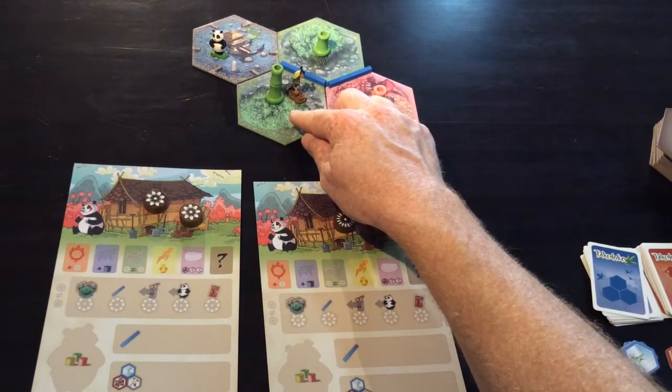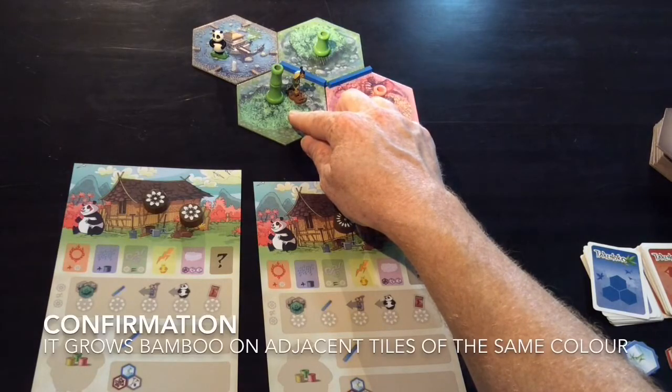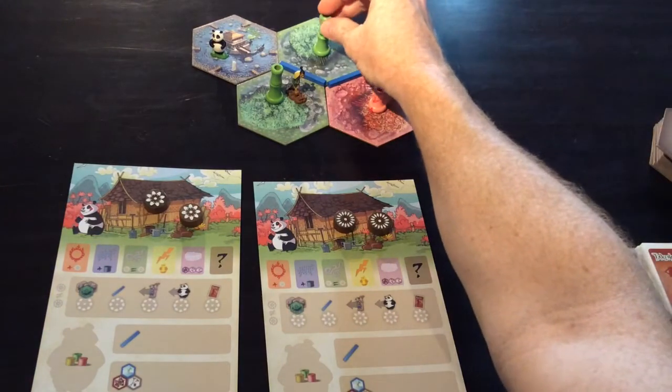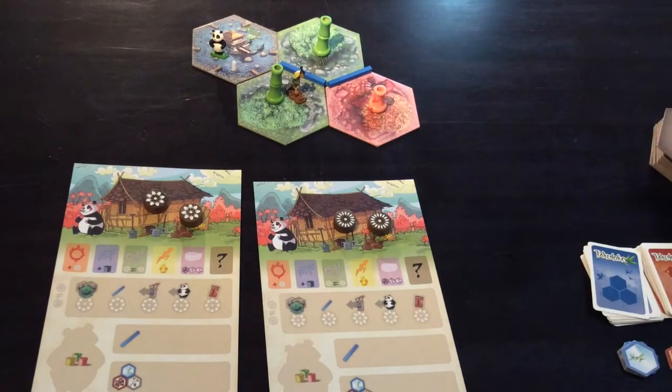Having the gardener also adds one piece of bamboo to any matching color tile, so a tile of the same color will also get a piece of bamboo added when the gardener goes there. The pink one, however, because it's a different color, will not.